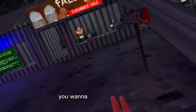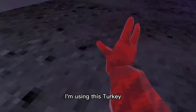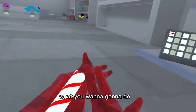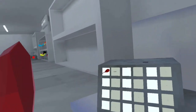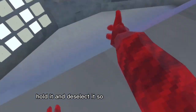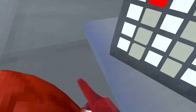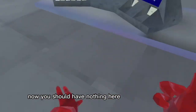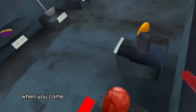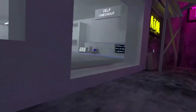Alright, so first for the glitch, you want to grab any holdable. It can be that turkey leg or this turkey leg — I'm using this turkey leg because I already have that turkey leg. What you're going to do is you already have a cosmetic on. You're going to click this cosmetic, grab it, hold it, and deselect it so it's still in your hand. Then you walk out of the zone. Now you should have nothing here. When you walk out, you have nothing on your arms. When you come back and deselect it, your cosmetic's back.